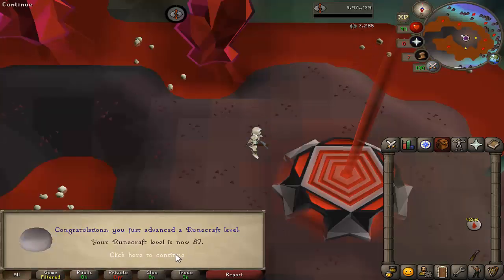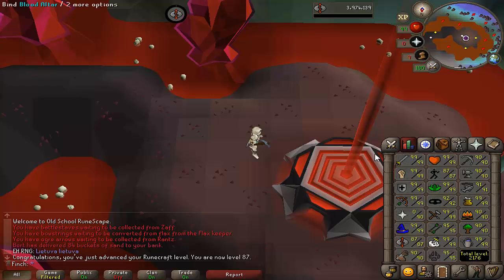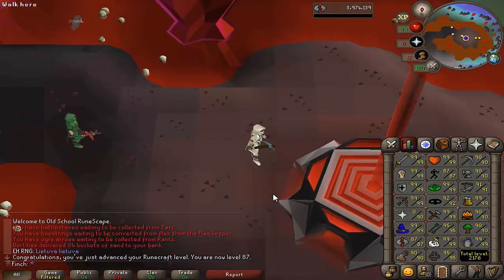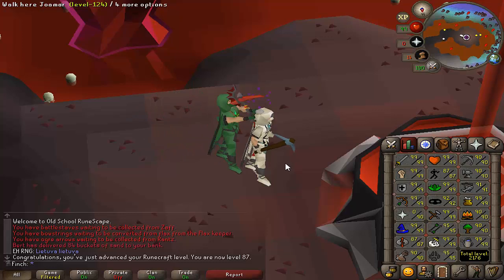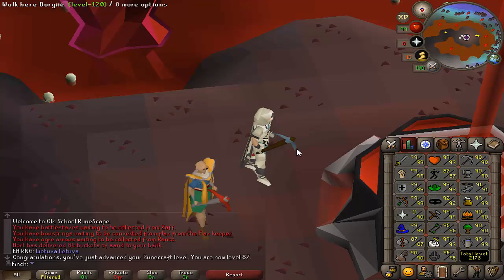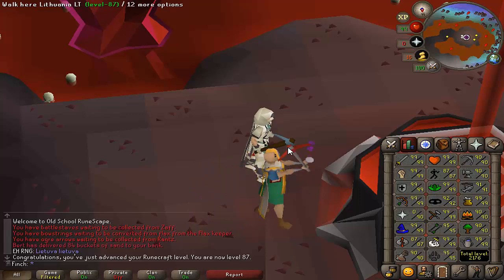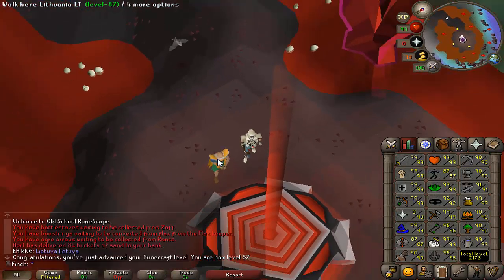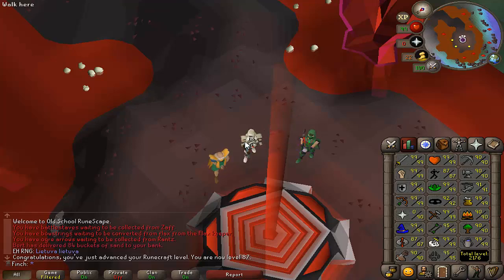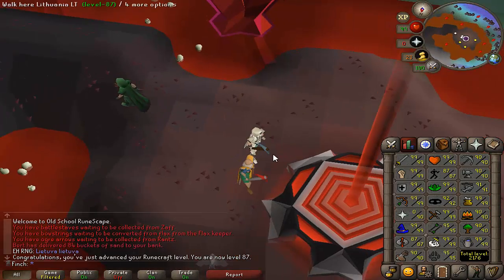Coming in with 87 runecrafting — three levels left to go until I hit the goal of 90, and then I obviously need agility to 90 as well to hit all base 90 stats. I'm actually doing my runecrafting with a rune pickaxe. I'm not sure the crystal pickaxe is going to have any effect here and I don't want to use up the charges. I think the speed is more based on mining level anyway, and I haven't noticed it slowing me down so I think it's fine for the time being.